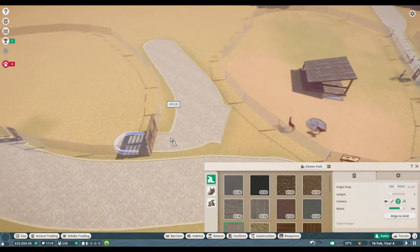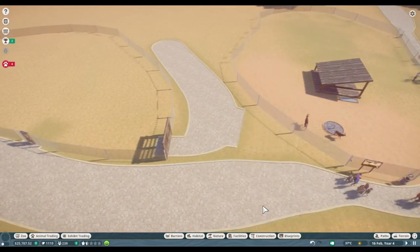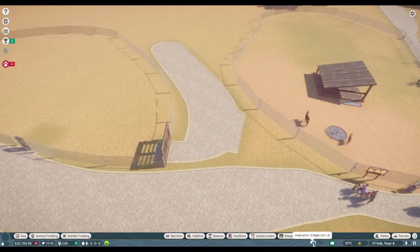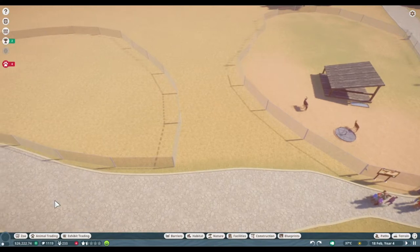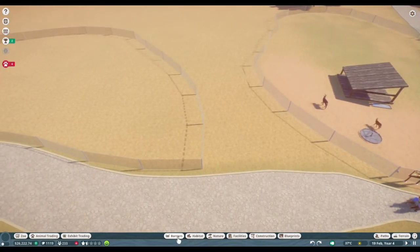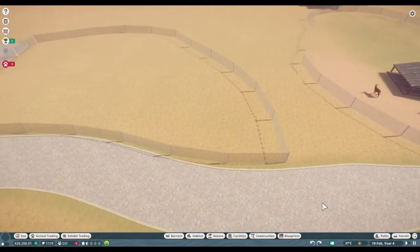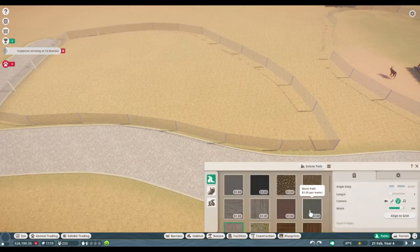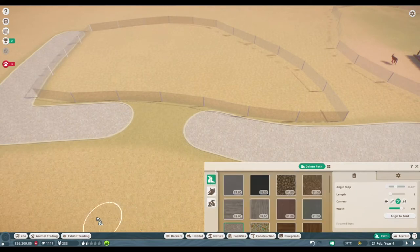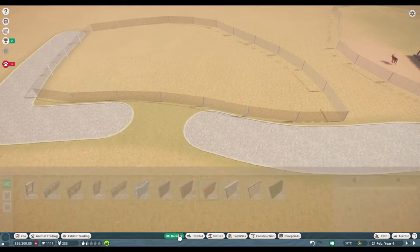Am I not able to connect these? Heck no! That's not gonna work. So we're gonna have to move... I feel like we should pause this and then delete maybe this path and then see if we can add the habitat gate there.